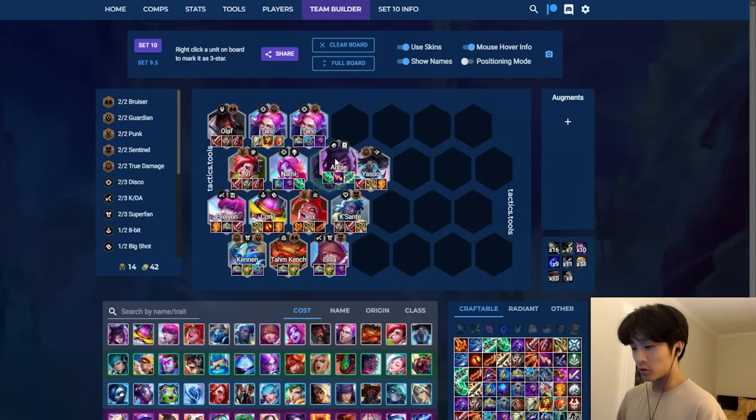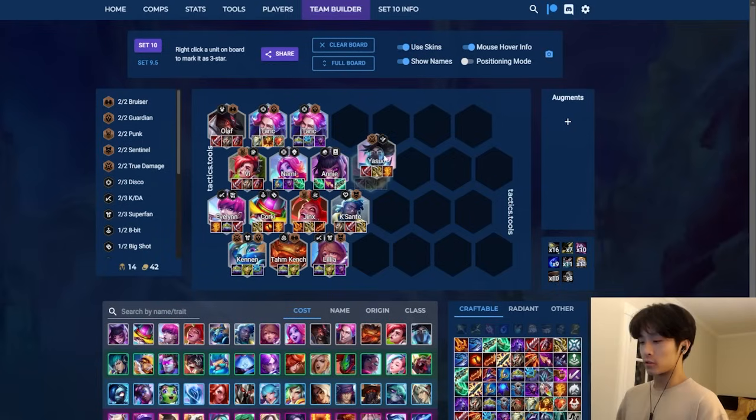Annie is extremely strong just because of the Emo trait. In my opinion, Annie is a viable one-cost chosen if she has Emo activated. Yasuo is also viable as an item holder early - just playing real Yasuo. Evelyn I put in B-tier, along with Quirky, Jinx, and Quesante.